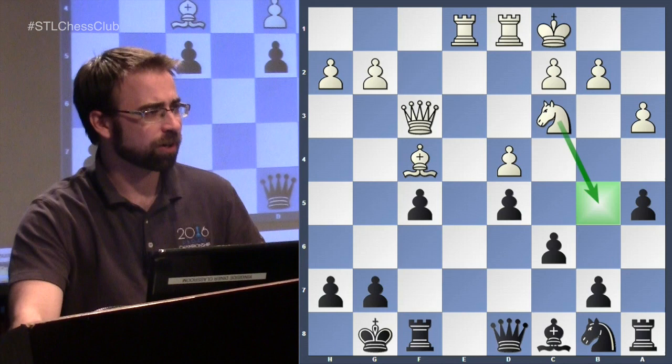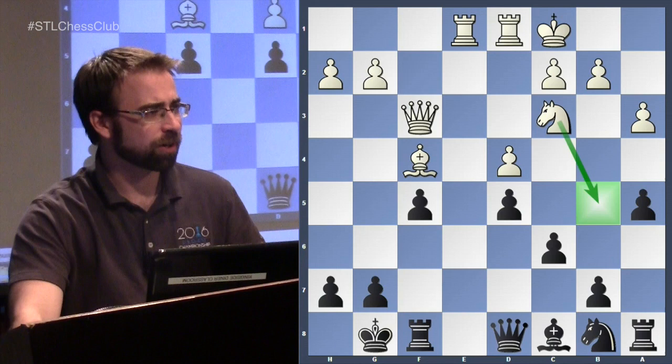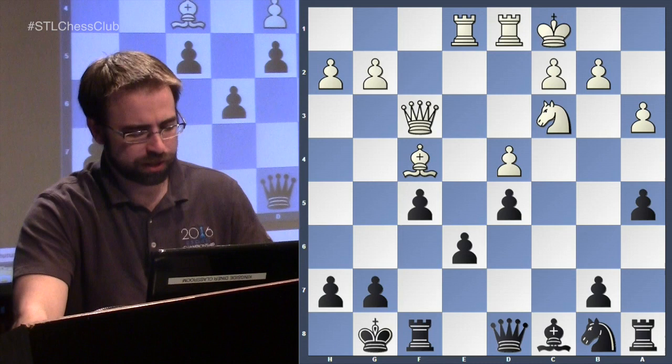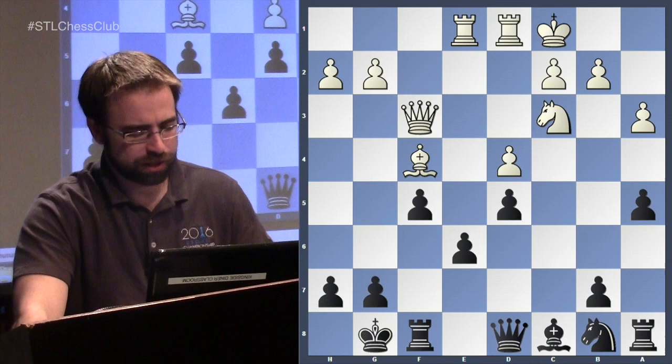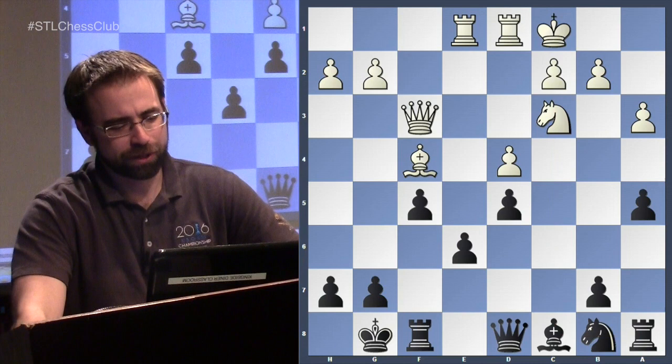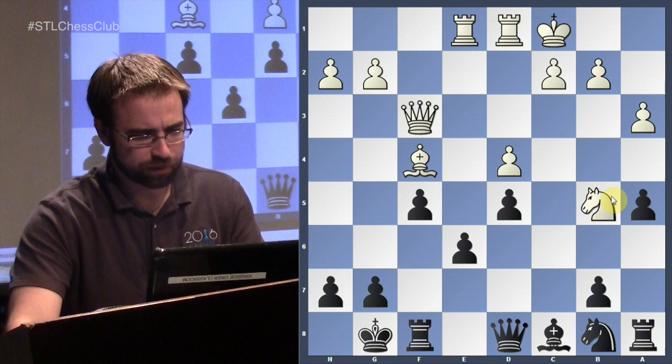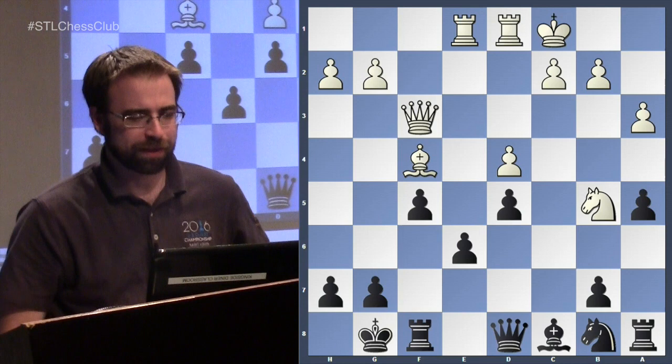What black was probably thinking was: white has the e-file, so if you take this way white will get to double on the e-file. Maybe he thought he'd be able to use the open file himself. But it's just not true — after this move, white immediately makes too many threats, attacking this and this. So knight h6 was played.